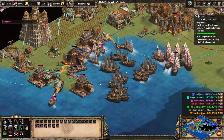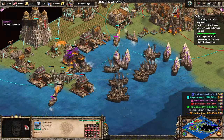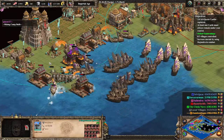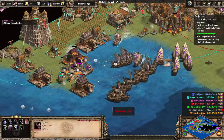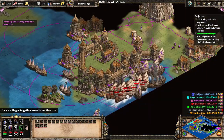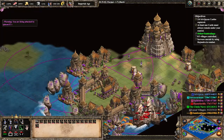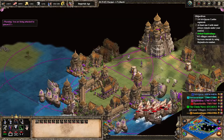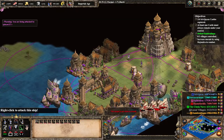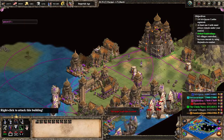Dante builds a very large fleet of cannon galleons - very pricey as well - which he'll be sending over towards Purple, who's definitely causing some problems at home, not only for Dante but Teal as well. Thankfully, Teal does still have a castle and a tower remaining, however he's lost his fortified tower. Dante's cannon galleons, cut down already from 21 to 16, will rush in. They'll get some hits off on Purple's castle - not enough to have destroyed it, but there are enough to put it down to 1000 HP, which is all that's needed.